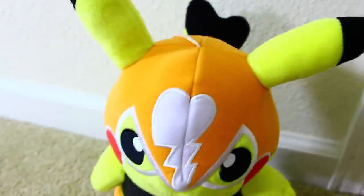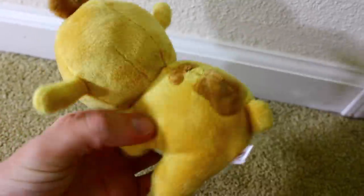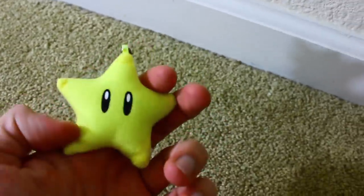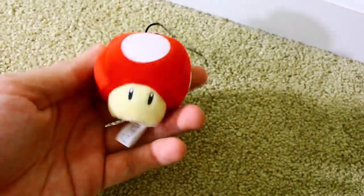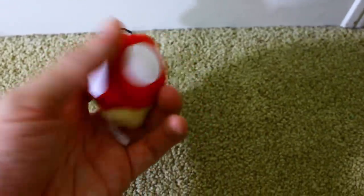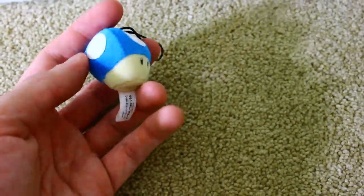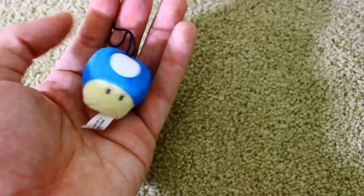Banpresto Pika Libre. From Heartland, a Tomy Group, here is Ruben. Here is a My Pokemon Collection Tynamo — I have two. Banpresto Star. Banpresto Mushroom. Another Banpresto Mushroom. A Banpresto Mini Mushroom — probably the tiniest plush I have, half the size of my pinky.